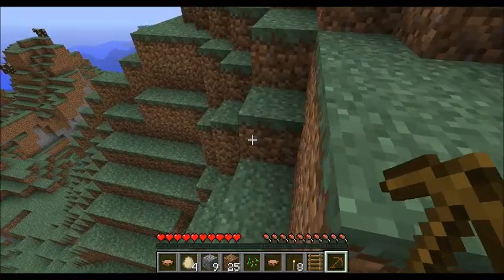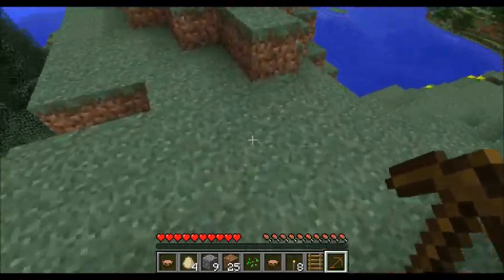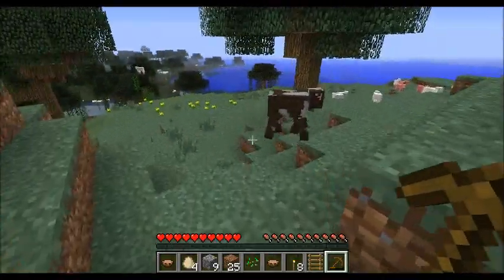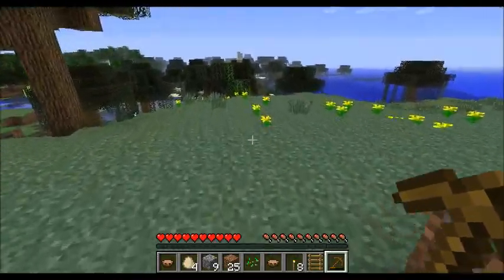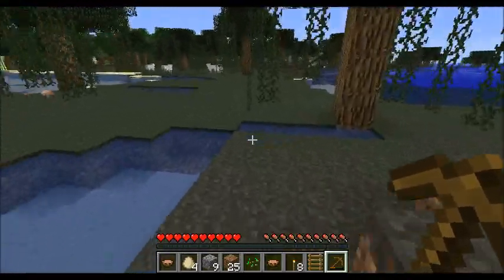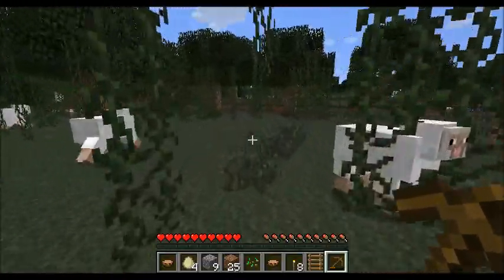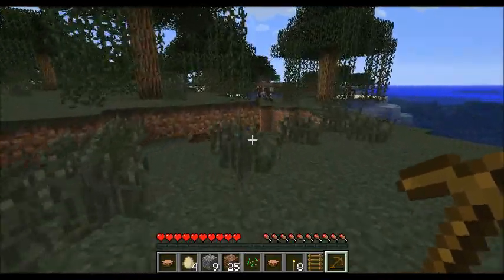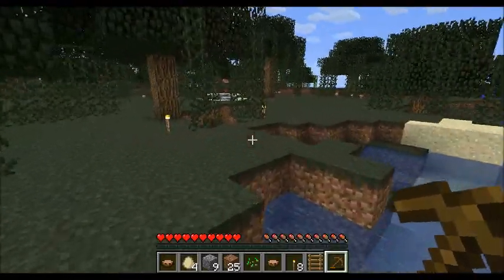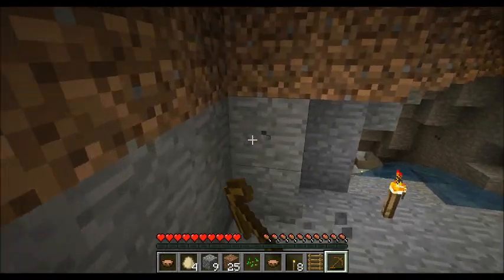The first thing I need to do is get a sword. Let me go down here and find my little cave that I was going to explore and start mining for some resources. The first thing I'll need is some stone, some cobblestone, and iron.